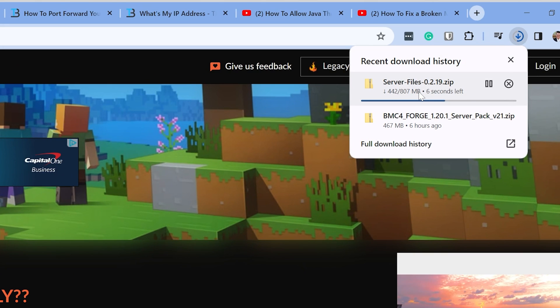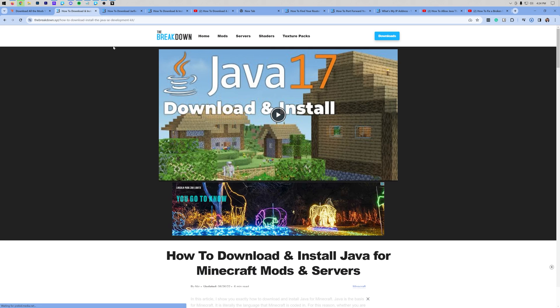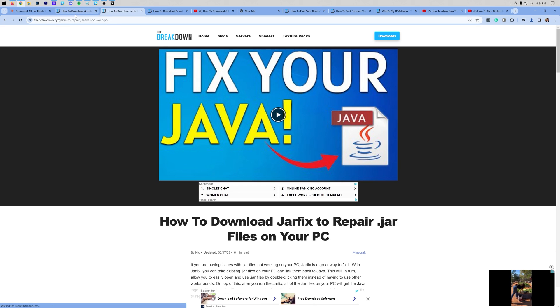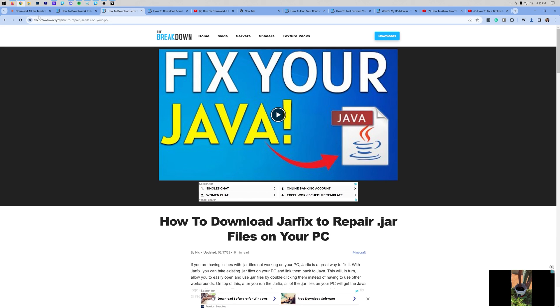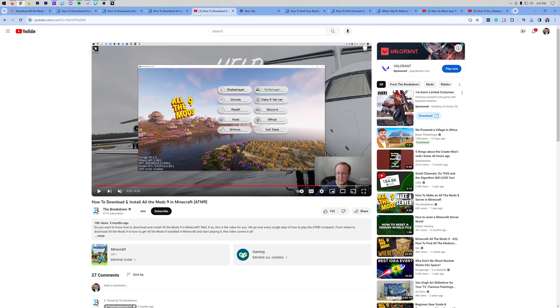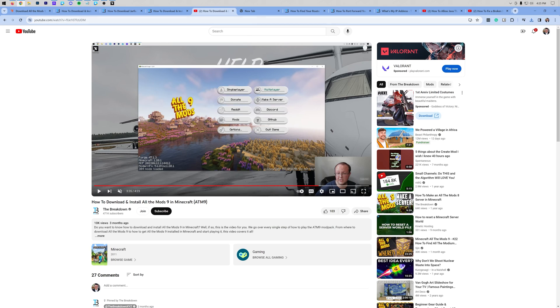Once it finishes downloading, we will need to extract or unzip it. You also need Java and the jar fix installed in order to run All The Mods 9. We have links in the description for both — Java 17 and the jar fix. Don't run the jar fix until you have Java installed. Get Java first, then run the jar fix, and then you'll be able to start your ATM9 server. You'll also need CurseForge and All The Mods 9 installed via CurseForge. We have guides on that in the description as well.